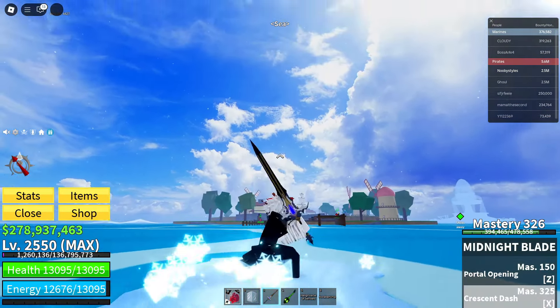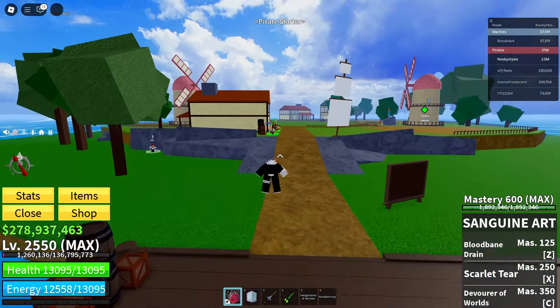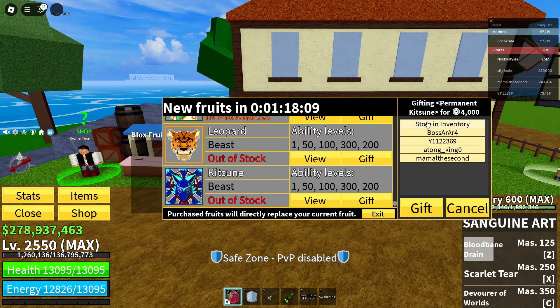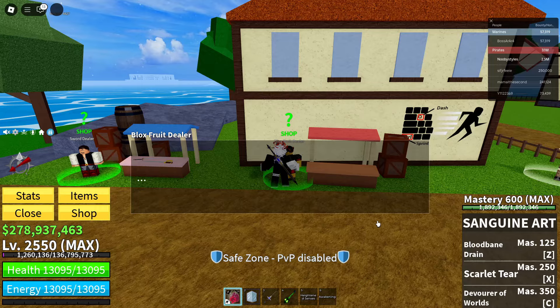We're here. Get yourself the Bloxfruits dealer right over here. Click gift, store an inventory, gift again — just like we did earlier. Cancel, exit.